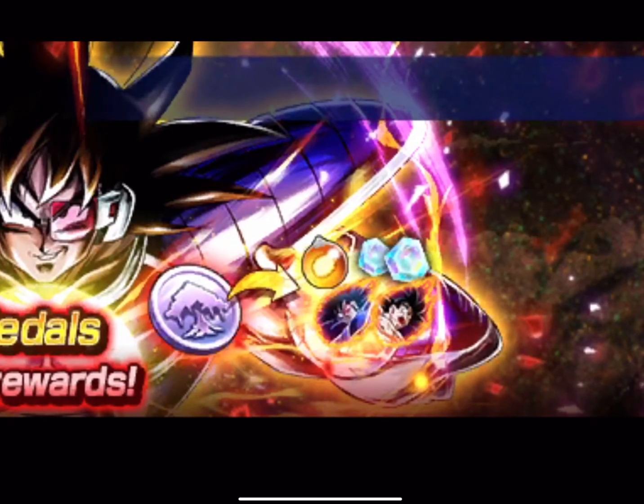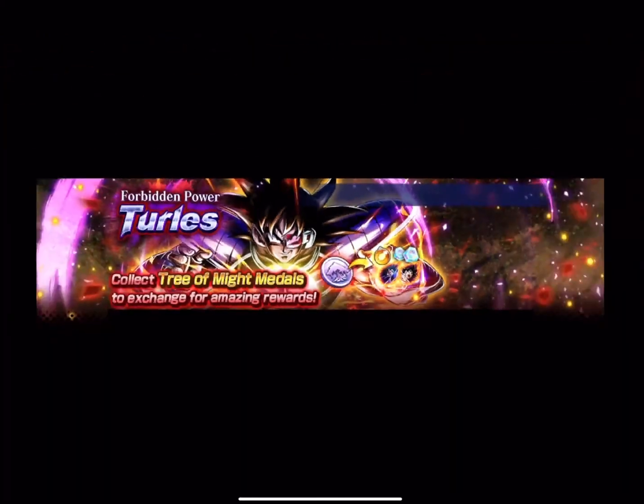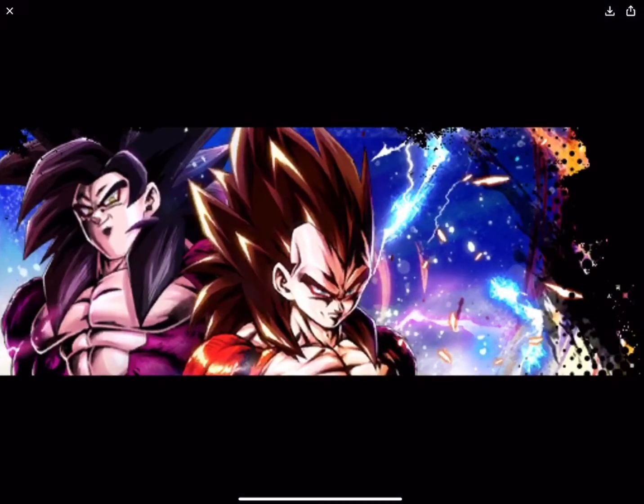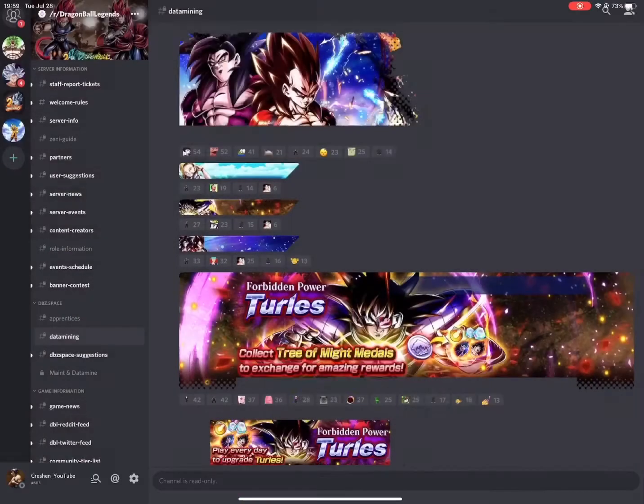Besides Turlis and one-handed Spirit Bomb Goku — who wouldn't want to get these metals to exchange for Sparking Multi Z Power and Chrono Crystals? If you don't, something's wrong with you. And then there's something else here — I'm not sure what it is, it's obviously going to be an event, maybe a returning one. We'll have to wait and see.